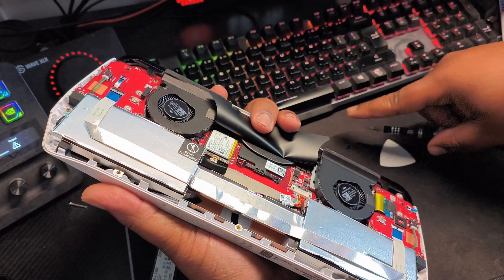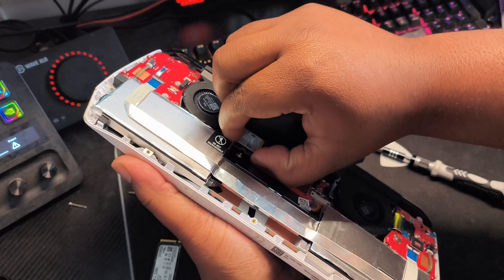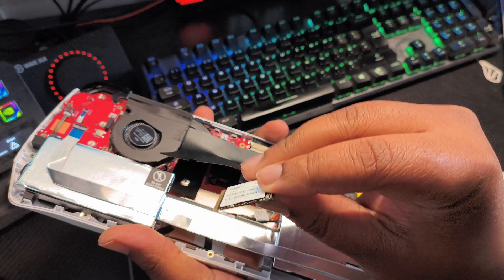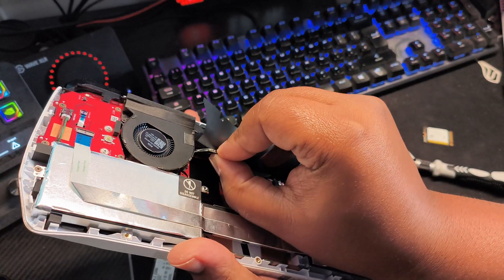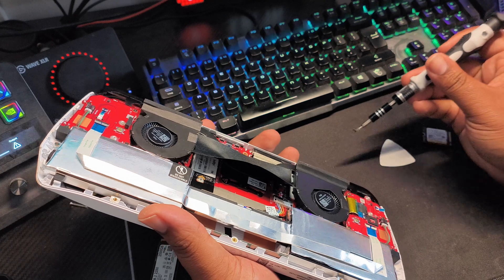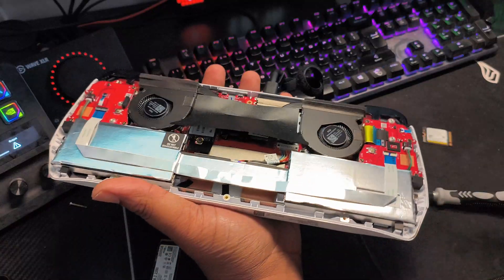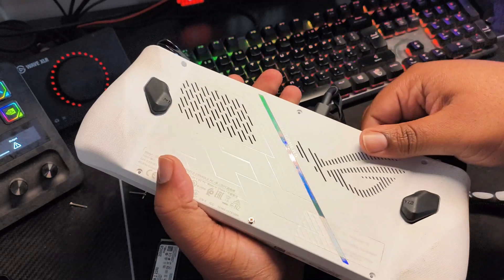Unscrew the SSD itself, put that screw to the side, then lift up and slide out the stock 512 gigabyte SSD. You can repurpose that drive elsewhere if you want. Now take your brand new SSD, which already has the cloned data on it, push it into the SSD slot and make sure it's all the way in. Then screw it back down.